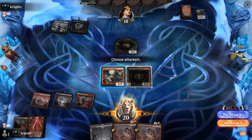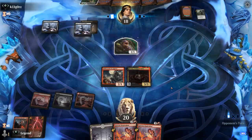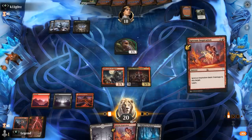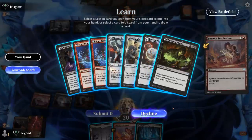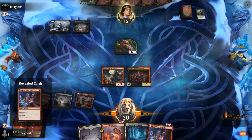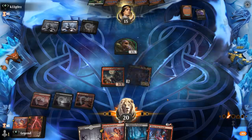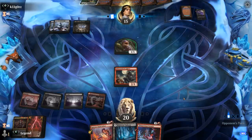A bit of an unfortunate start with the opponent having the right answers. They pass — potentially holding removal. I'm still going to Inspiration their face, and they may kill Florian before I get to use the ability but so be it. Learn for Start From Scratch to kill a Pest. Florian attacks. Opponent waits till the last second to use their removal. I play Swamp and pass — it's not looking great here and I need some good top-decks.